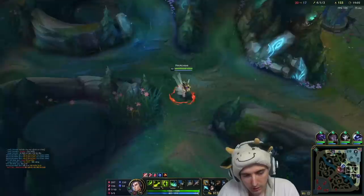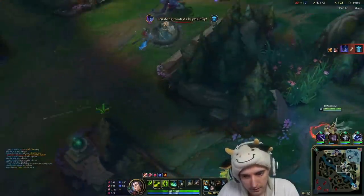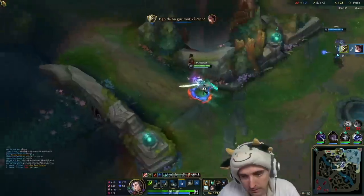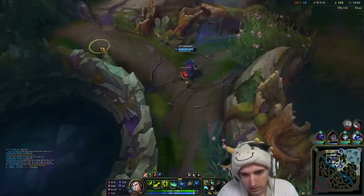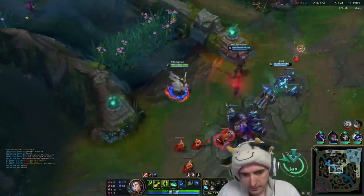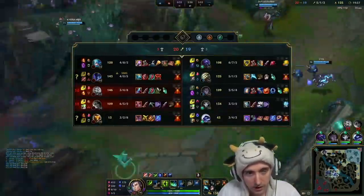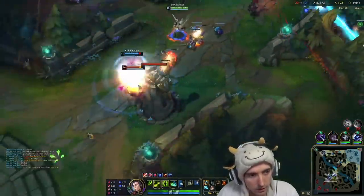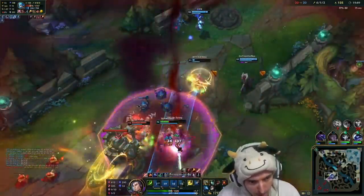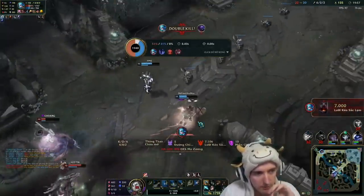That guy is dead, they're gonna push up for Rift. As you can see, the burst still exists even with this build. Wish I had Hail of Blades. You see the difference between having Hail of Blades and not having it - I didn't even proc the Electrocute there. Well, maybe I did - Alpha might have proc'd it.